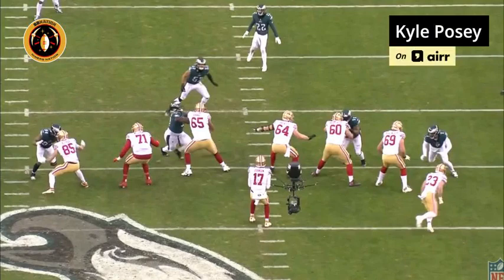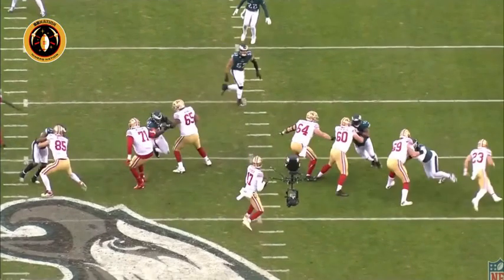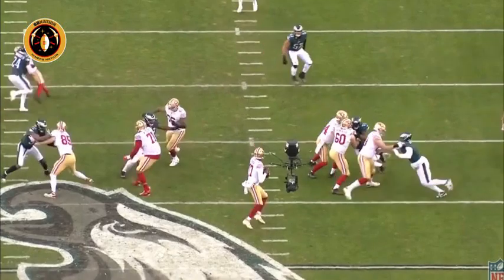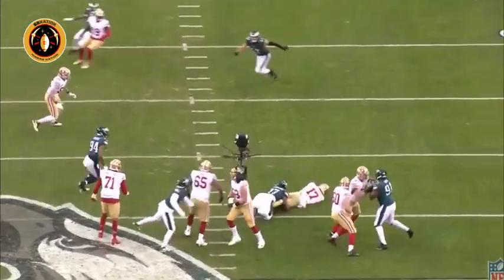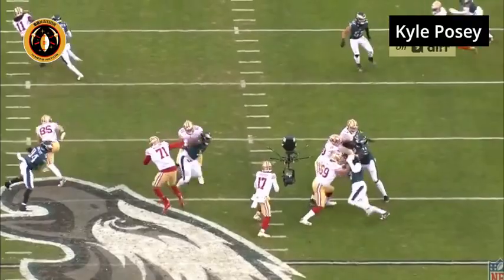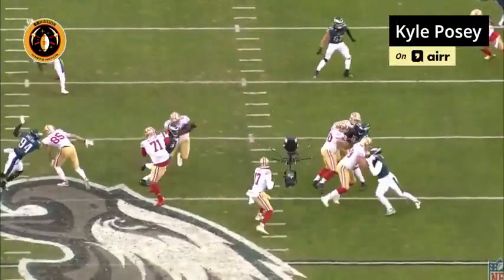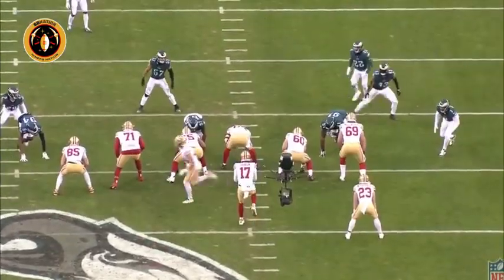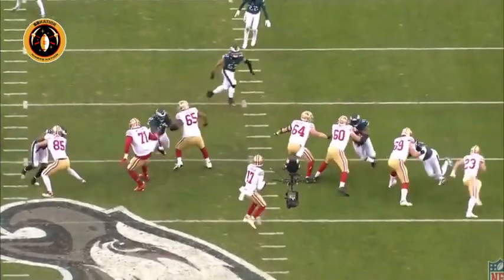He's playing with good pad level. Sometimes defensive linemen have a propensity to pop up and play high, which makes life easier on the offensive linemen — but that's not an issue here. As you can see, he's lower than Banks right there. And then finally, when Banks goes to punch Hargrave one final time, Hargrave does a good job of getting skinny — he doesn't give Banks any surface area to punch, and that gives him a free runway toward the quarterback. We're talking about a 305-pound athlete who can win with his first step, layer moves together, all while gaining ground — not stopping his feet. A high-end athlete who can finish and win his one-on-one battles.